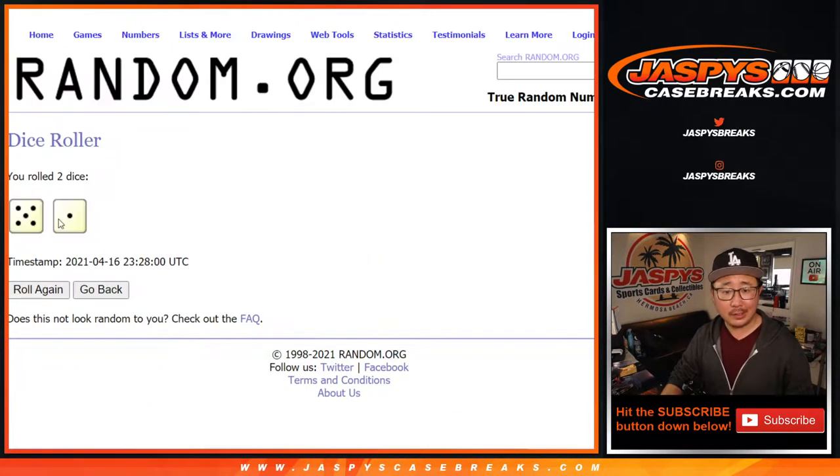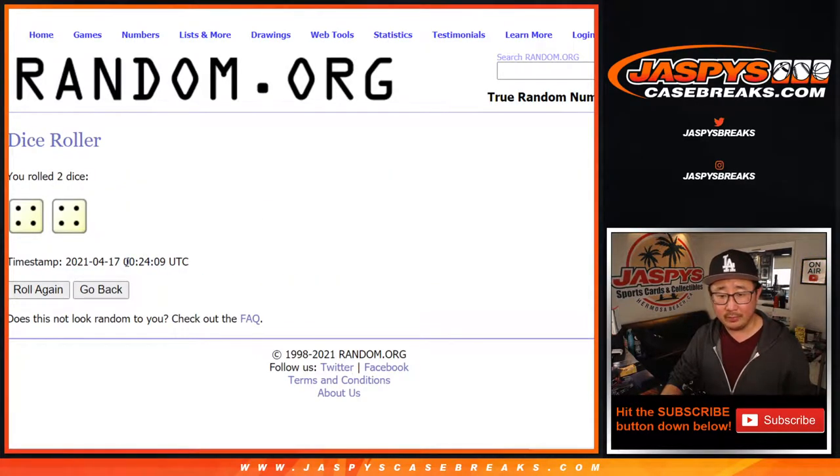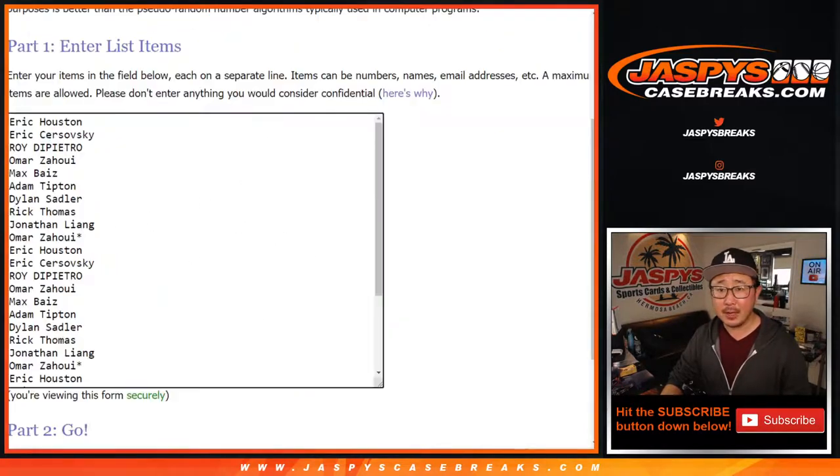And the teams. That's not the dice roll that I did, right? That's at the 28-minute mark. Yeah, let's go back. New dice. Right here. There you go. That's the correct time. 24 — 4 and a 4. Hard 8.